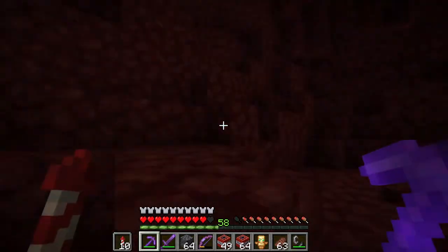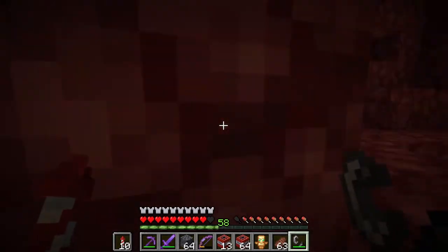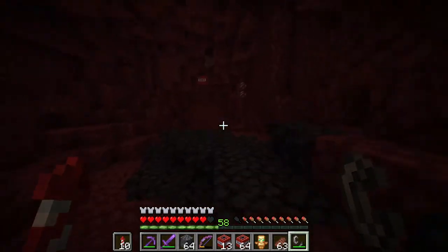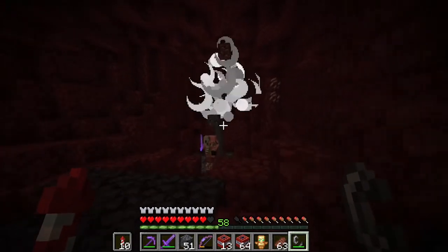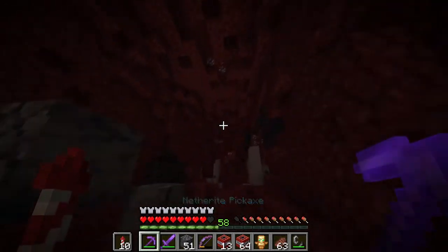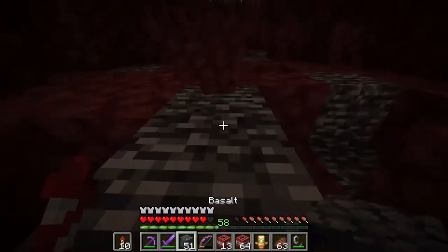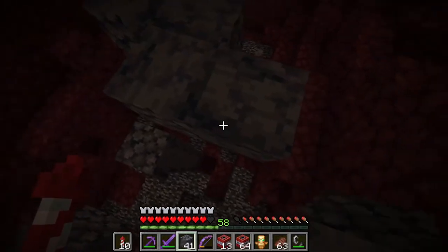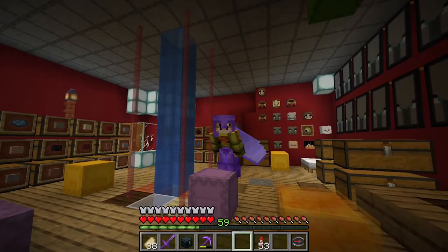Any debris here? Nope, not here. Let's continue going straight. Ouch — run away! Got some debris there, not bad at all. Let's get this debris, continue TNTing, and see exactly how much we can get. Cinnabon — that's what I'm calling ancient debris now. Can I pick it up please? There we go.